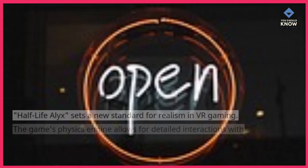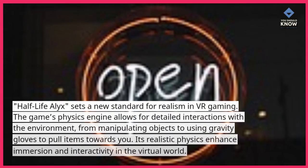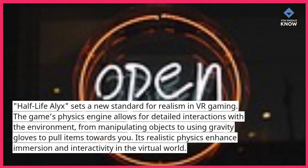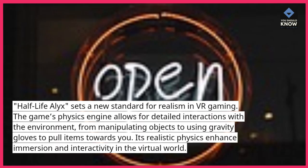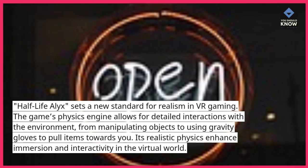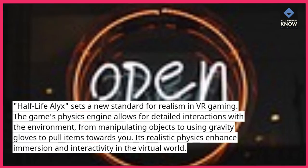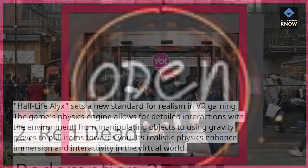Half-Life Alyx sets a new standard for realism in VR gaming. The game's physics engine allows for detailed interactions with the environment, from manipulating objects to using gravity gloves to pull items towards you. Its realistic physics enhance immersion and interactivity in the virtual world.